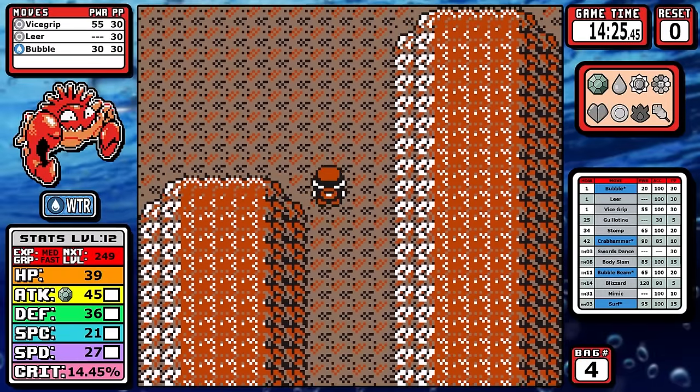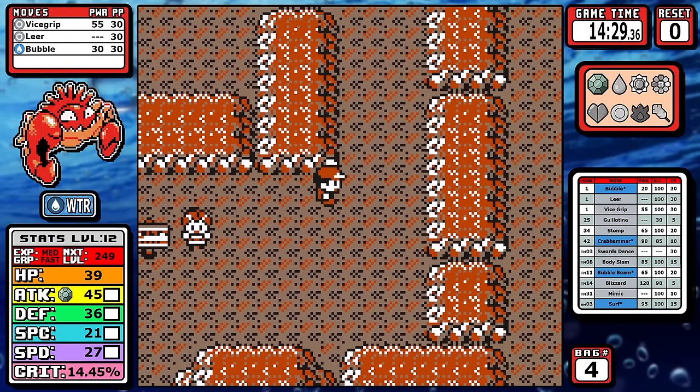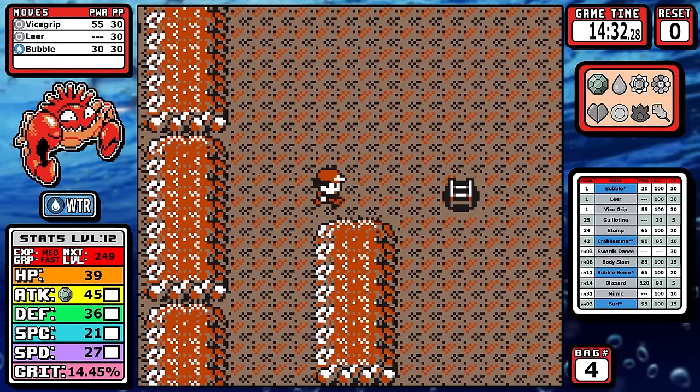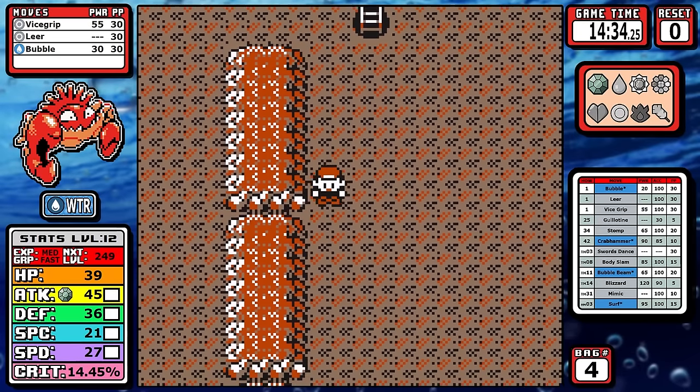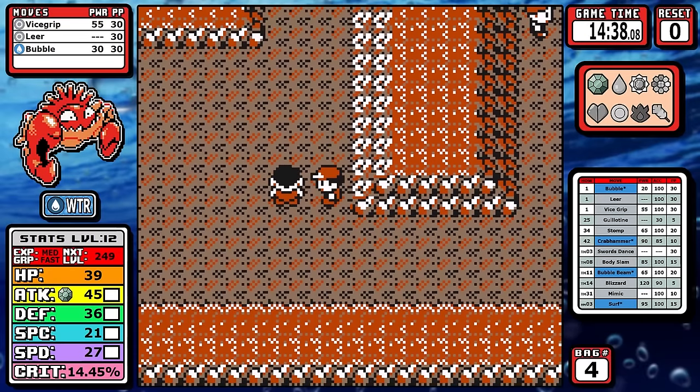In Mt. Moon there's another difference from the Krabby run, and it's Water Gun. I'm really happy with Bubble — it does everything I need it to do, so I don't need to go out of the way to pick Water Gun up here. This is also the first part of the game where I'm going to pick up some optional battles, but I'm only going to grab two of them.